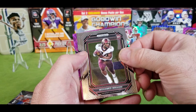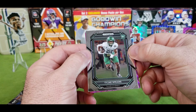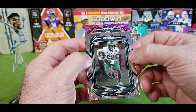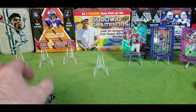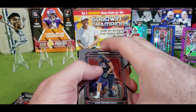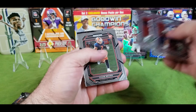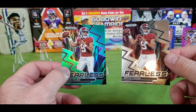Russell Wilson, Jehan Dotson, Quentin Johnson, Evan Hall. On the back — prism rookie! Zach Evans, Ole Miss helmet. Very cool. Purple card — Aaron Rodgers, personal collection! Justin Herbert, Mohammed Ibrahim, Taj Spears. On the purple we have a rookie: Christopher Smith on the purple wave. Sweet card.